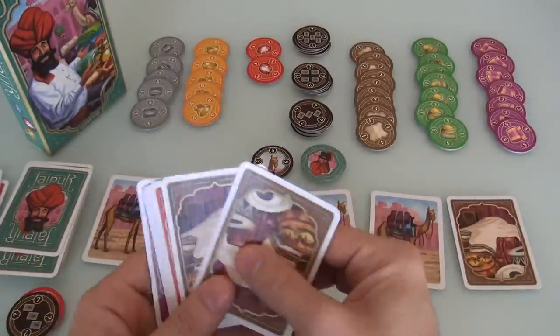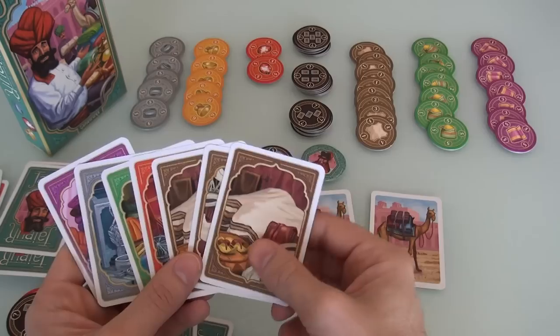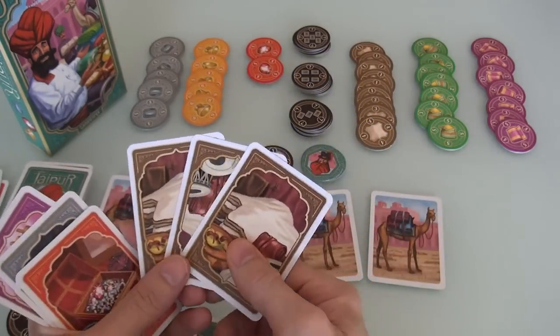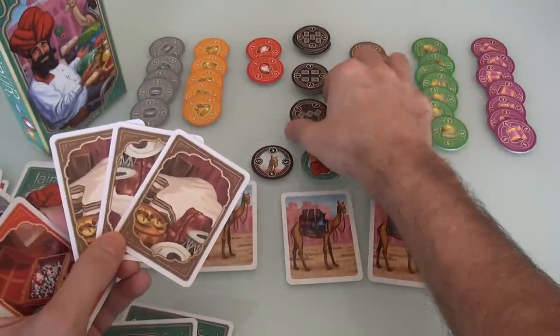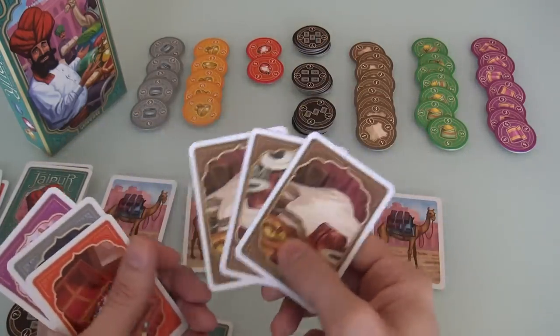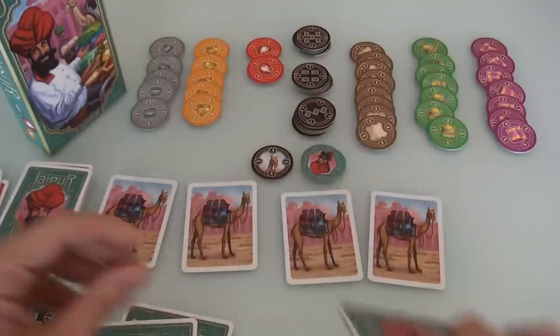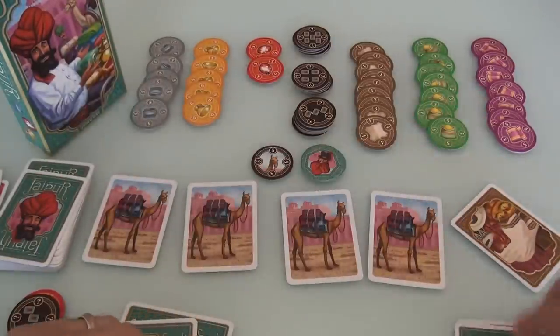So that was my turn — I sold the three rubies. I got the three ruby chips plus the bonus, and now I'm down to only two cards. It's Jen's turn again. She is going to just keep collecting. On a future turn, Jen could sell three leather and get 3 plus 2, plus a little bonus. But if she can, she'd rather wait until she has four or even five leather so she can get the really big points. She took a single card, another one came out, and look — it's more leather! She's happy about that.